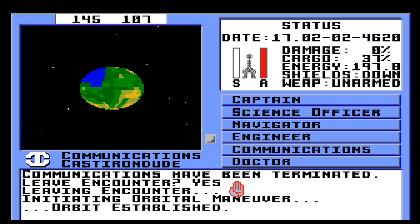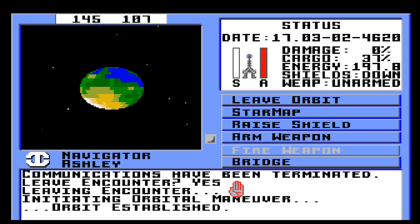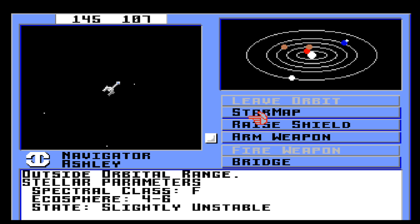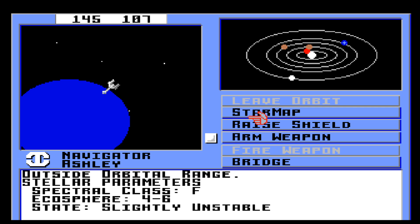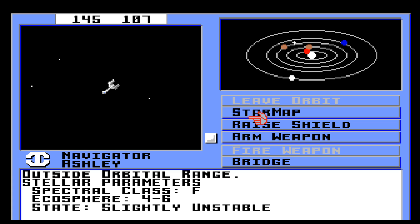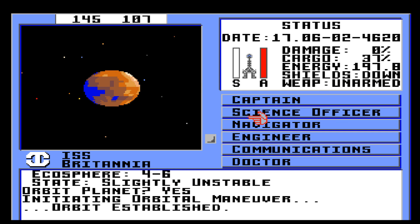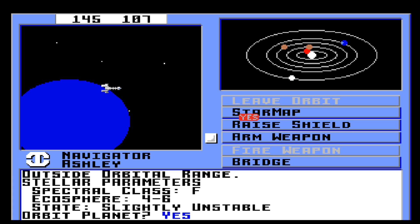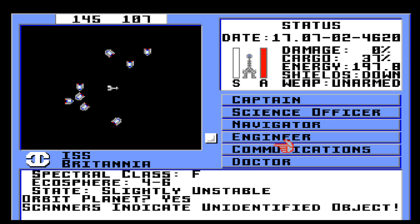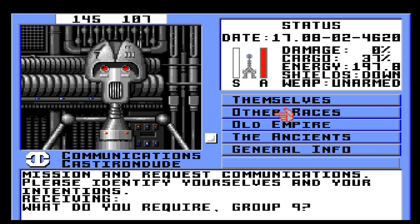Let's go ahead and leave. Navigator, leave orbit. O works. Mechans, where are you? I thought I'd get that every time I left orbit. What if I keep coming back? There we go. Alright, communications — hail — be friendly. Tell us about other races.